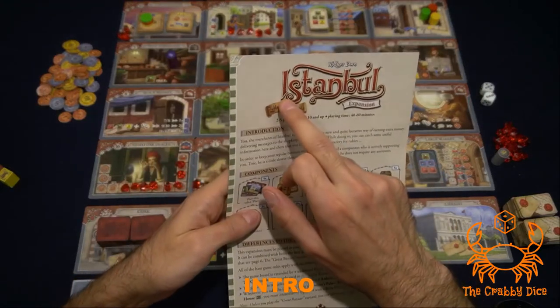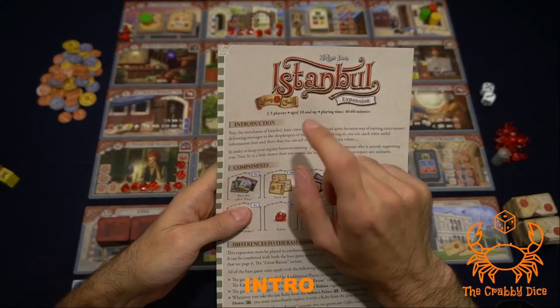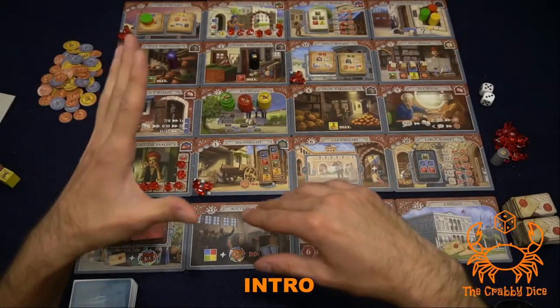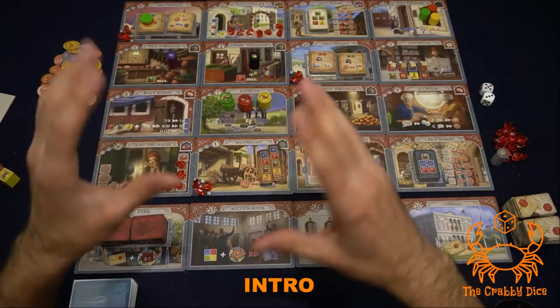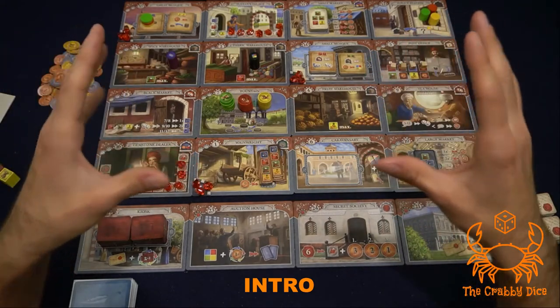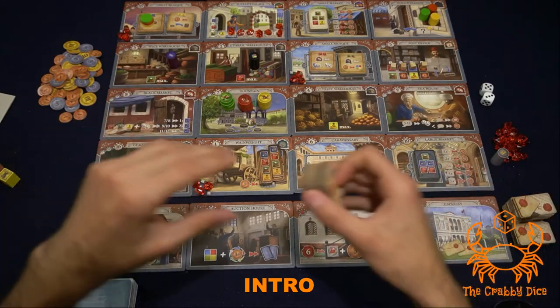Welcome back to the Crabby Dice. Today we're going to be looking at the second expansion to Istanbul called Letters and Seals. This is the more complex of the two expansions. Just like the first expansion, this one doesn't really have modules — you're just throwing all the components into the base game and you're going to have a new experience.